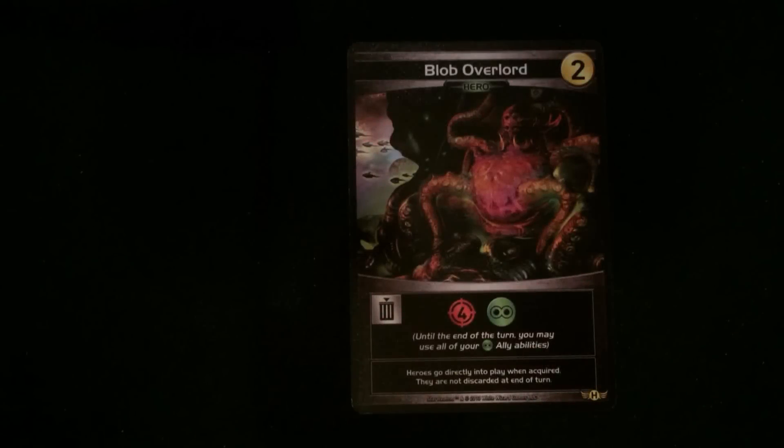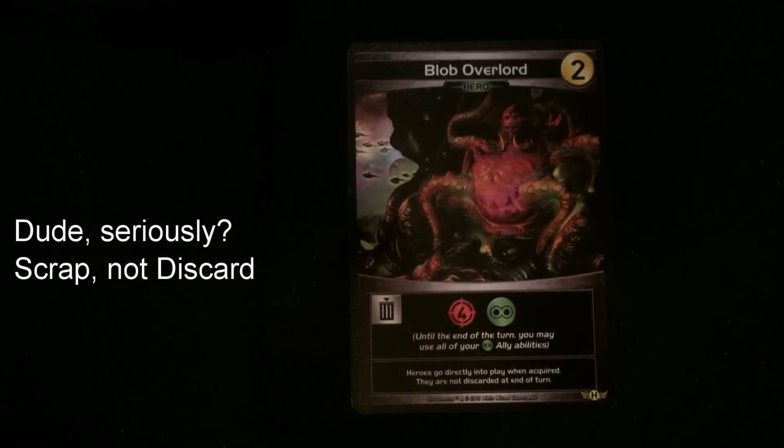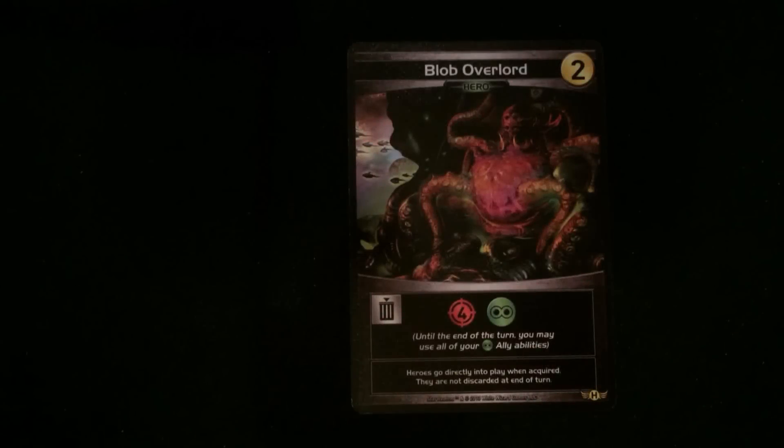Finally, we have the Blob Overlord, cost two. When you discard, it gives you four damage and the ability to use all of your green faction ally abilities listed on the cards. So there you go.